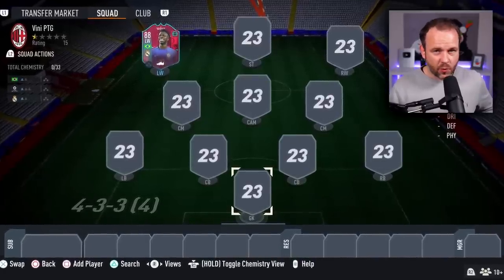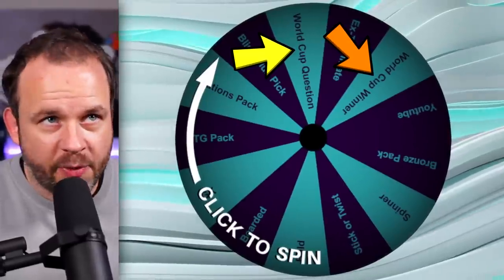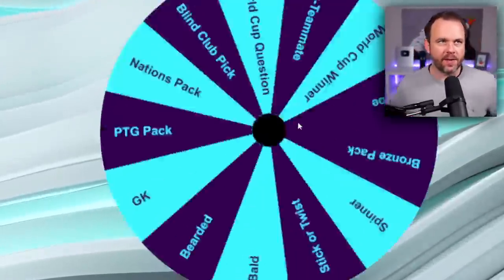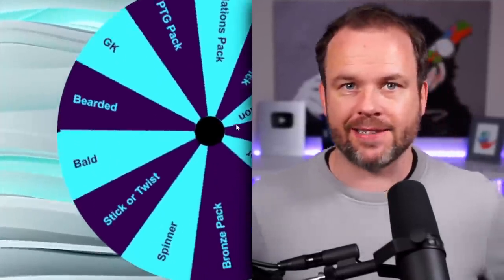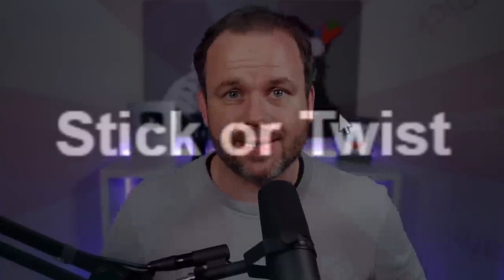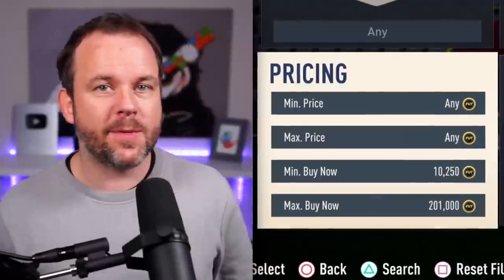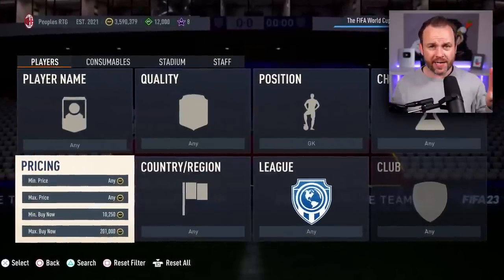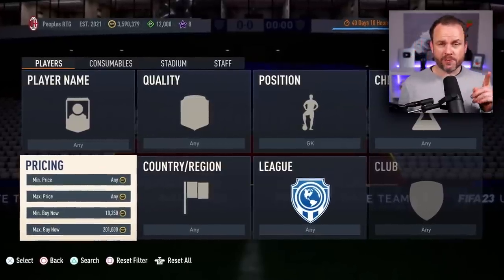We're going to start with our goalkeeper. We've got some World Cup themed items on the wheel today: a World Cup goal scorer, a World Cup winner, some special packs, the Path to Glory pack, and a Nations pack. For goalkeeper, we're doing stick or twist. I've got it set to goalie, minimum at 10, max at 201. I'll pick a random page and player number, search the market, and choose whether to stick with that player or twist and go again. I can only twist twice and can't go back, so if I get to the final player, I have to take them.